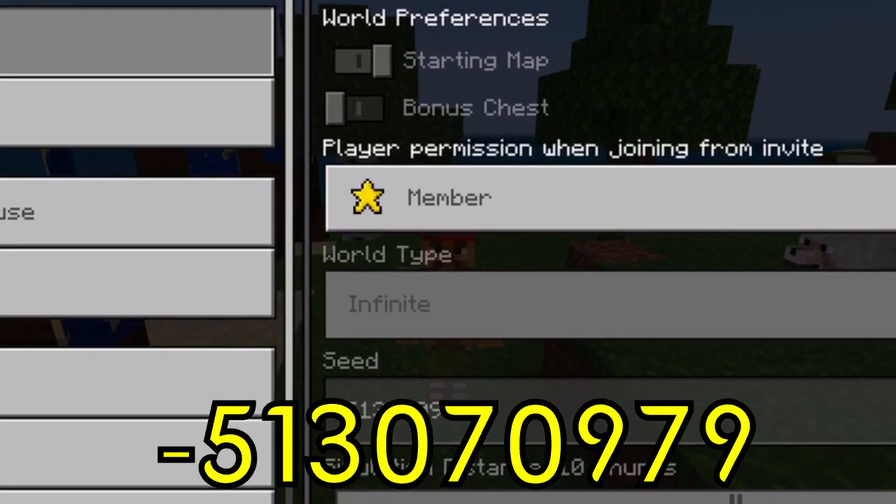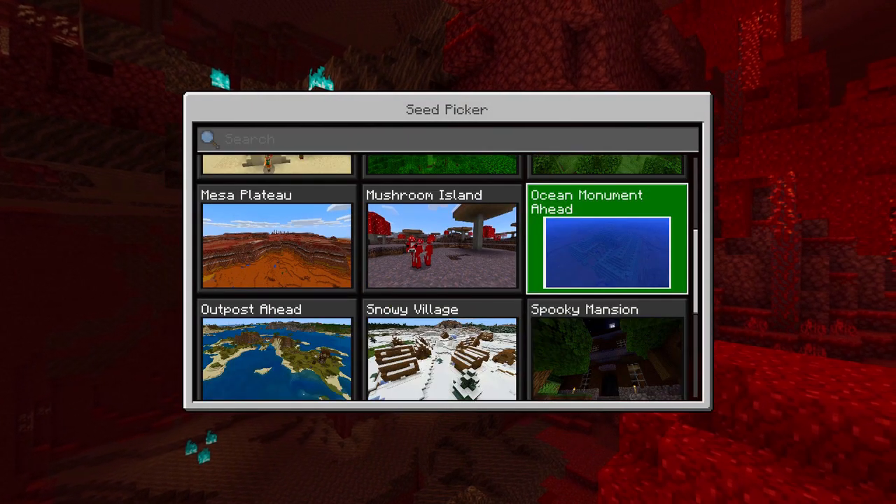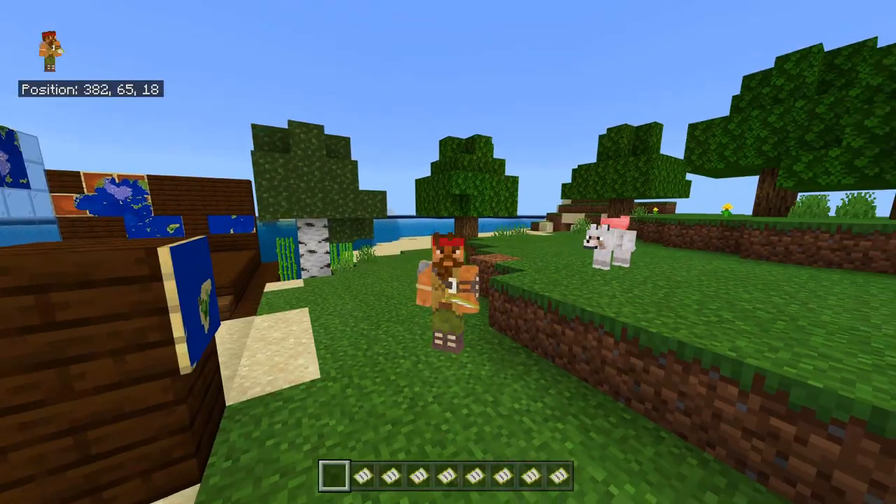To the right of that is an arrow. Before you actually create your world, whenever you're putting in the seed or if you're putting in the name, if you go to that little arrow to the right it'll have pre-made seeds — find the one that says 'Ocean Monument Ahead.'